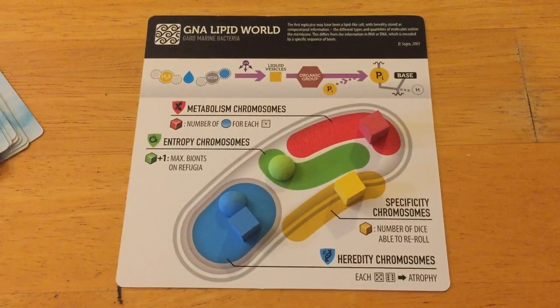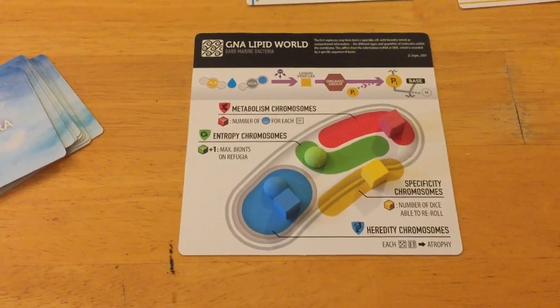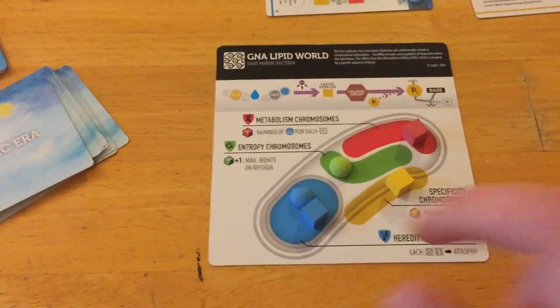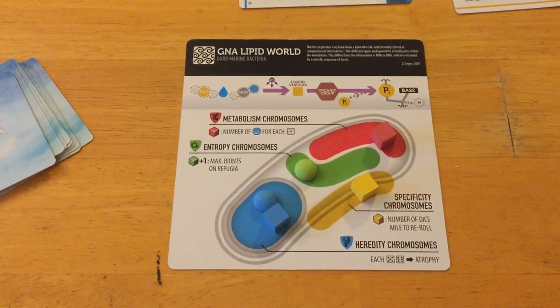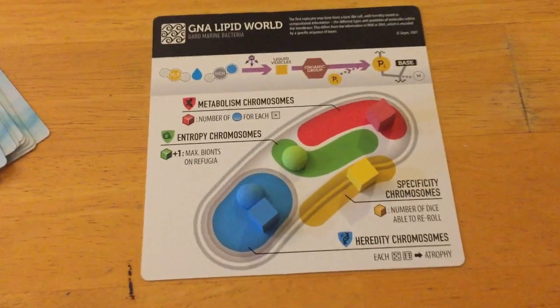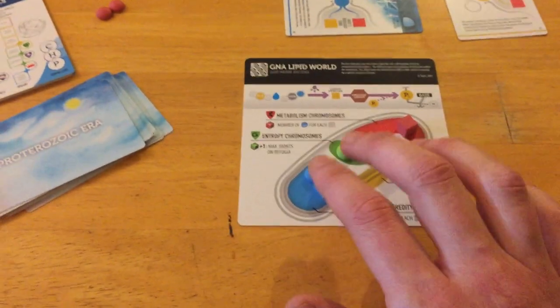That gives the green player a stake: blue made this life and is in control, but when it comes time to make purchases for any organism, as long as you have a biont in that organism you can make purchases for it too. Blue would get first dibs depending on player order, but when green's turn came, because it has a biont in there, it can also make purchases for this organism. That's important competitively — maybe you want to slip into somebody's organism and use up all the resources so they can't improve their life form while you focus on your own.